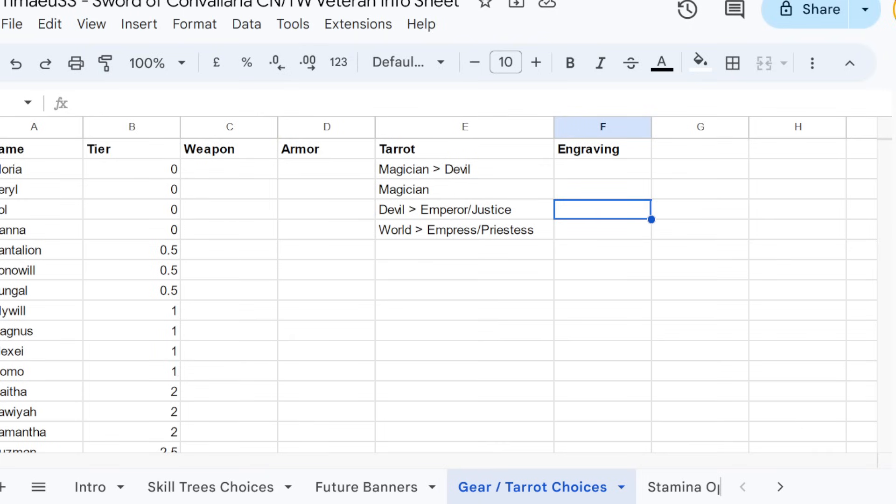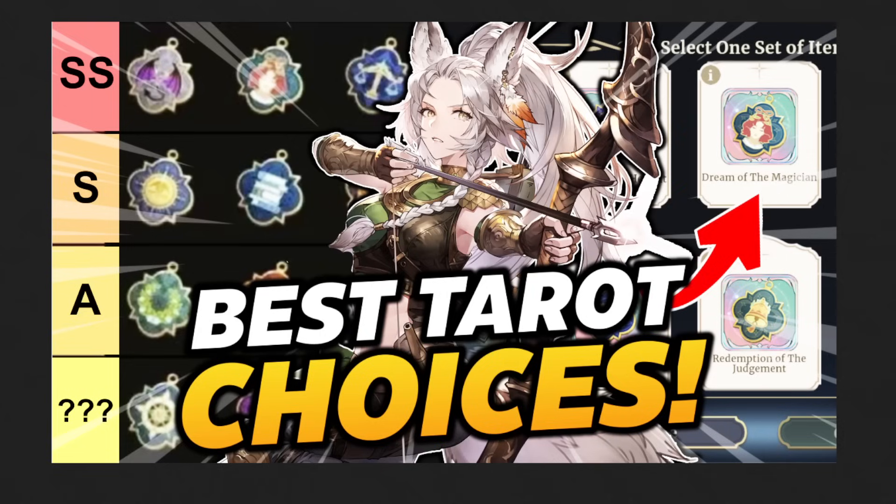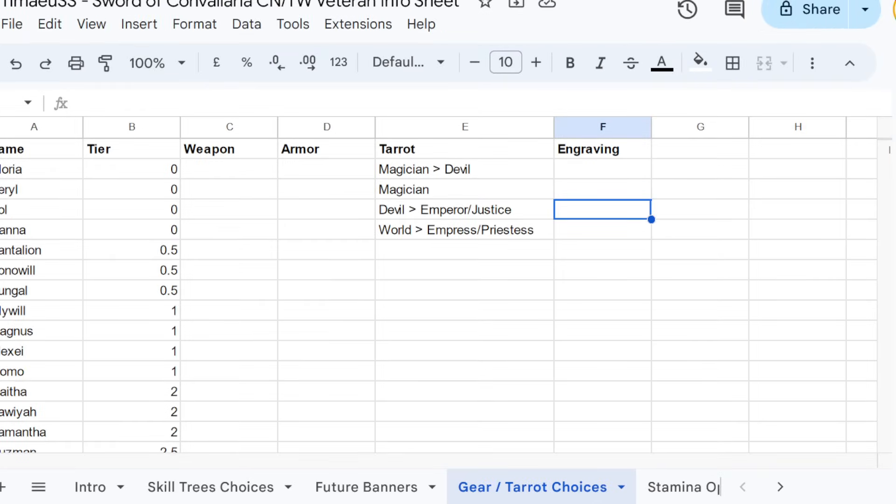Hey everyone, it's Mice here and welcome to another Sword of Convaleria video. I was just going on my merry way making our best tarot choices video and going through the CN tier list and day breakdown. I even got the thumbnail ready. But the crazy part is that in going through some of the guides and looking at the best tarot choices, I realized there is a system that most of you guys probably are not aware of — at least I wasn't.